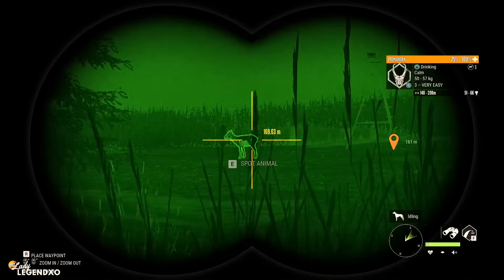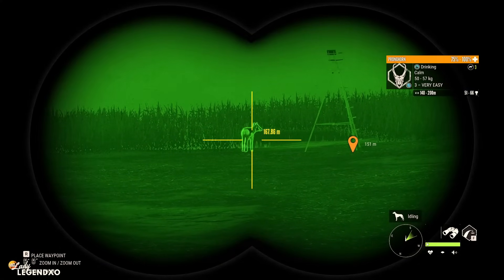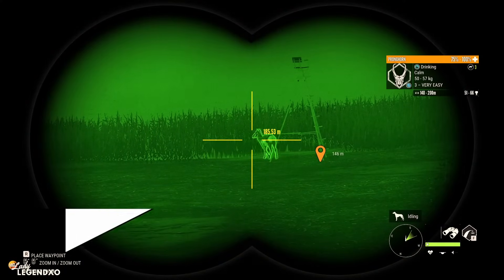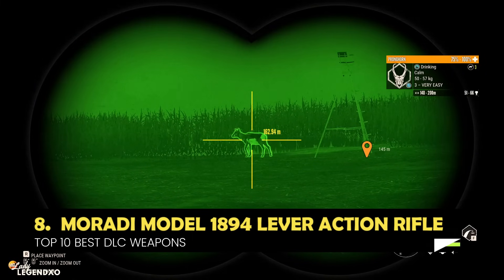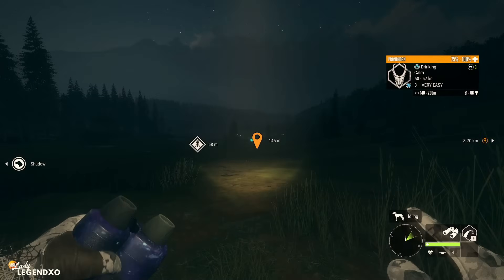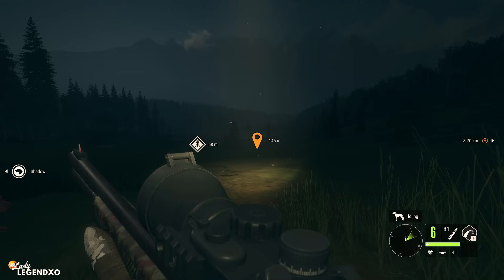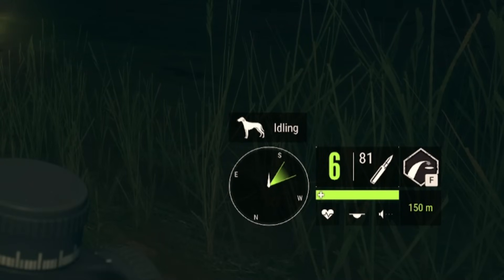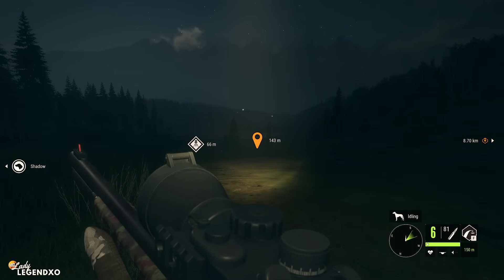Coming in at number 8 is a very versatile weapon that is good from classes 3 all the way up to 8. It is none other than the Marati Model 1894 lever action rifle, and it comes in the Ambusher DLC. It is perfect for animals like pronghorn that are class 3. Having a weapon that goes from 3 all the way up to 8 is very handy. The one drawback is that it only zeros in at 50, 100, and 150 meters. If this weapon zeroed to 300 meters, I would probably never put it down.